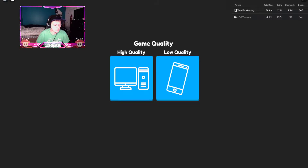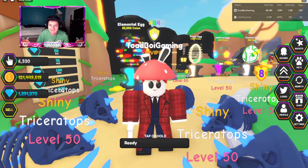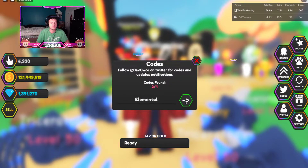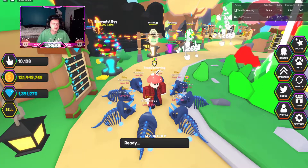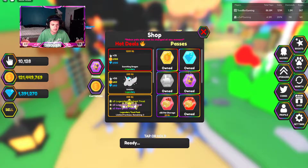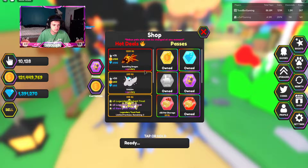Let's check out the update - I am actually insane with 86 million total taps. Use code elemental, there you go, 250 coins - not really that much. Let's see what there is in the shop as well.